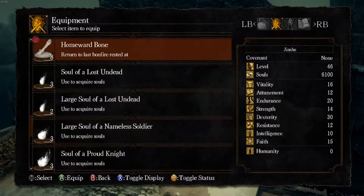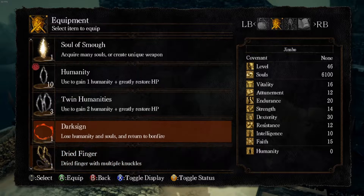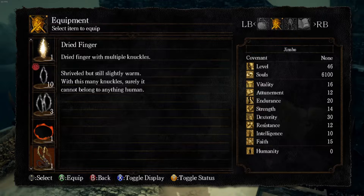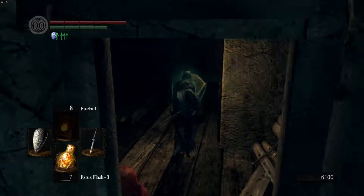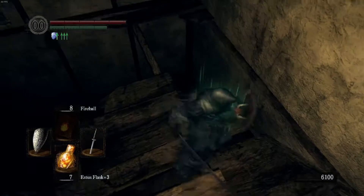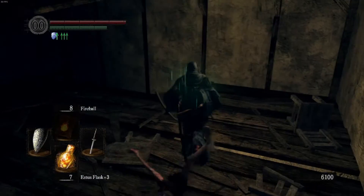Let's take a look at that dried finger. Dried finger with multiple knuckles — shriveled but still slightly warm, with many knuckles. Surely it cannot belong to anything human. I'm going to have to look up what that exactly does — I do think you can trade it with the crow at the Undead Asylum.